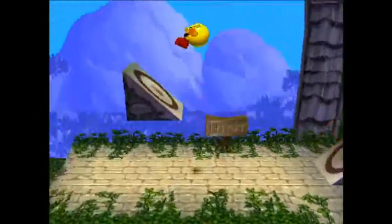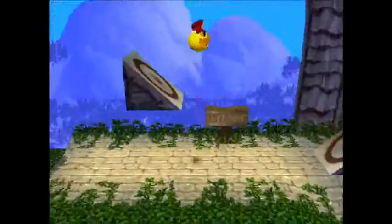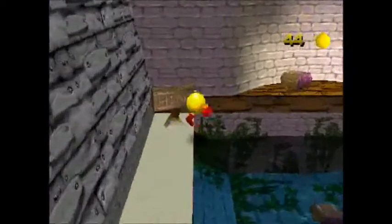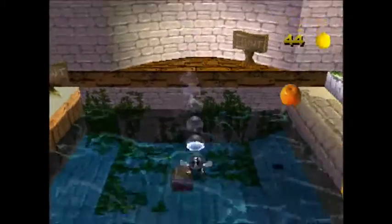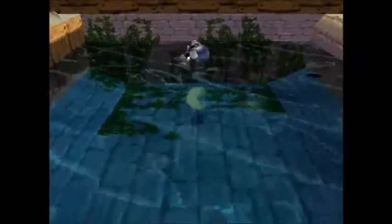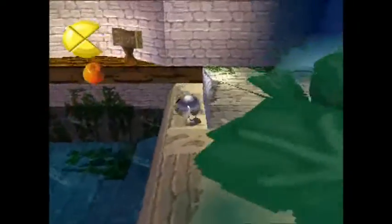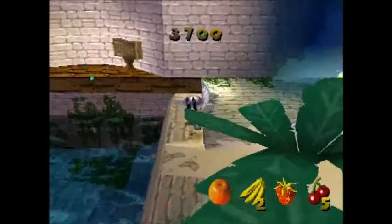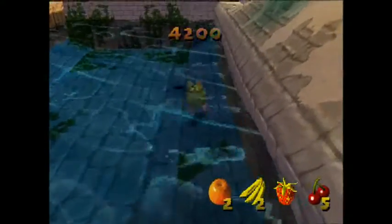Jump up here, then hold down X and press X again when you hit the next platform to do a combo. Now we go into this chest and get what we call an invincibility power-up. This invincibility power-up is actually quite good. Just going to jump around here and collect a couple of these oranges, which should give me a couple of points.